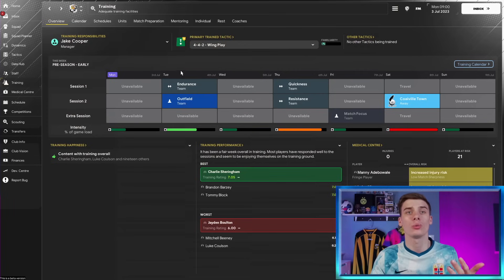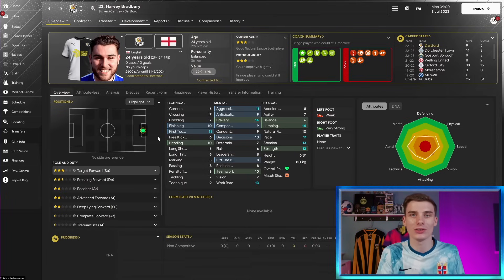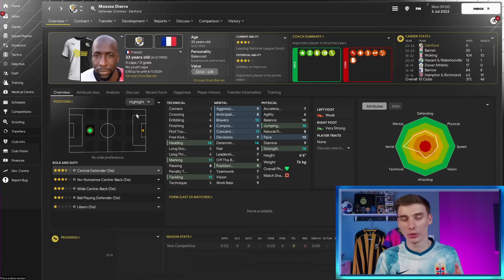In non-league you don't have every day available for training the way you would with a professional club. Here at Dartford, for example, we can train on Tuesday and Thursday, a bit on Friday, then the match - maximum four days. While you could try to develop player attributes in specific areas, with non-league teams you're not going to keep players around for very long. Instead, focus your training on specific things that help you in-game. Train set pieces until your team has maximum familiarity - that can genuinely get you 10, 15, or even 20 goals a season just from abusing those set pieces.